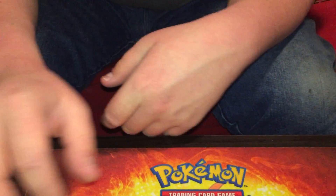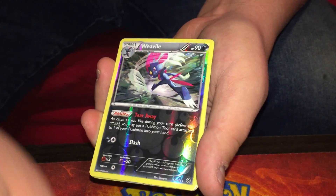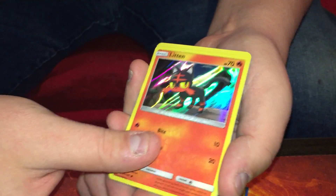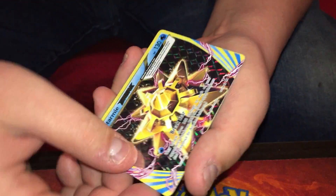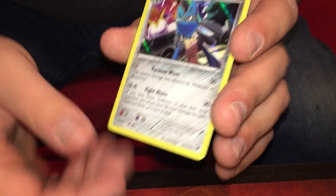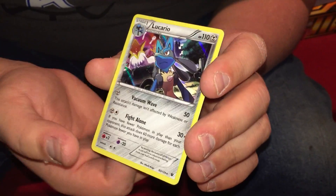Staryu, Fighting Energy, Magikarp, Onix, Sandshrew, a Reverse Holo Rare Dewgong — there you go — and a regular rare Mewtwo. So nothing real crazy out of this box, but we didn't go home empty-handed. We got a Reverse Rare Dewgong, a Reverse Rare Aerodactyl, a Reverse Rare Weavile. Litten, Rowlet, and Popplio came with the box. We managed to pull the Starmie Break and a Holo Lucario. Not terrible at all. Thank you guys so much for watching, and we'll see you in the next video.